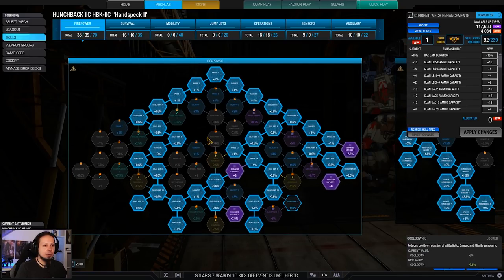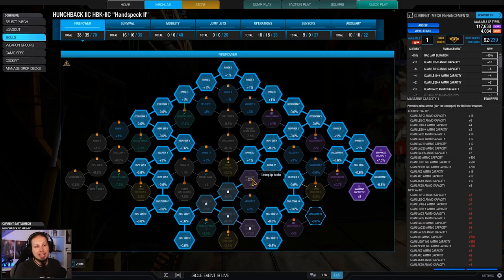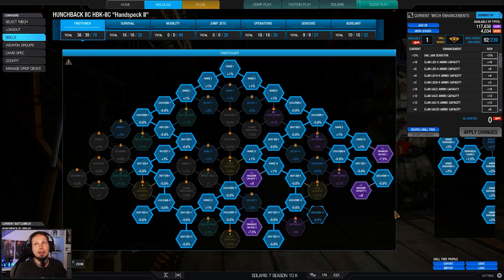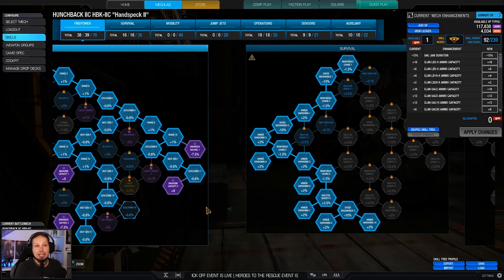In terms of skills, we have invested into the firepower tree quite a lot because I wanted cooldown and heat gen. That's the way to keep the mech cold, as well as magazine capacity and the enhanced UAC jam duration nodes. That keeps the sustain in the mech and it keeps us going — it makes us shoot fast and often. That's what we need.